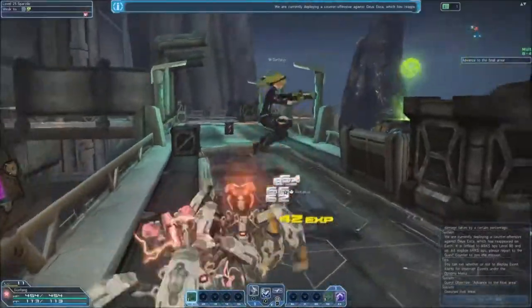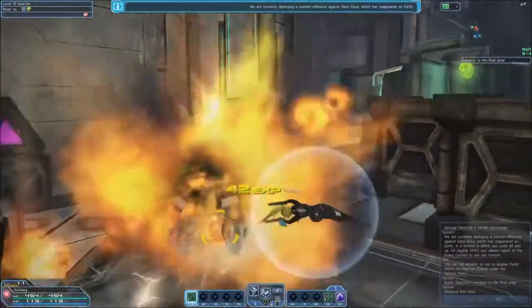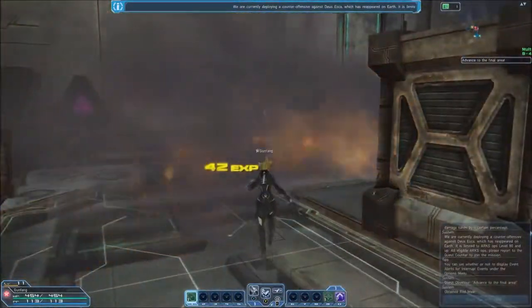The Gunner specializes in twin machine guns and, to a lesser extent, rifles. The Gunner does best when moving constantly around the battlefield, dealing more damage the longer they avoid being hit.